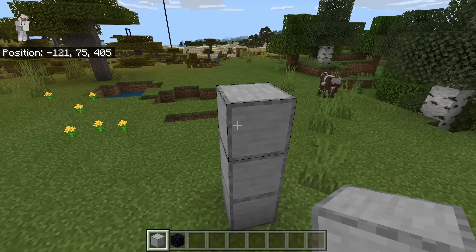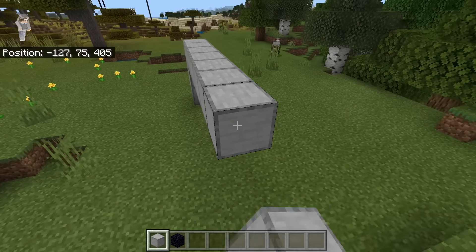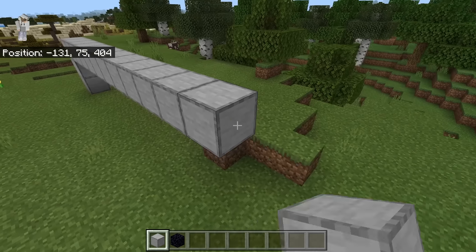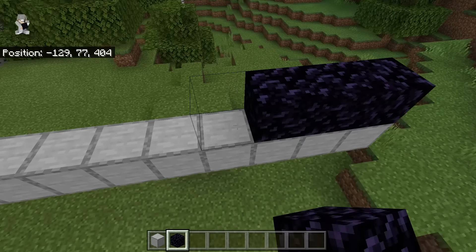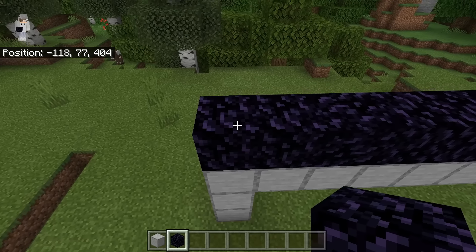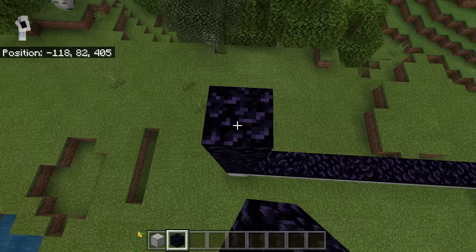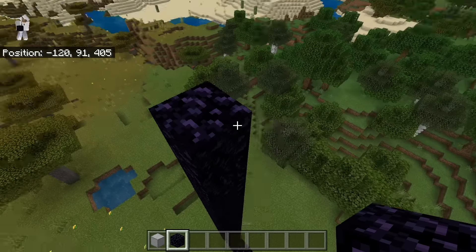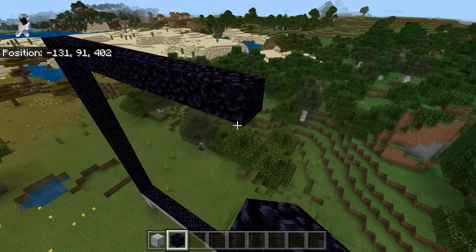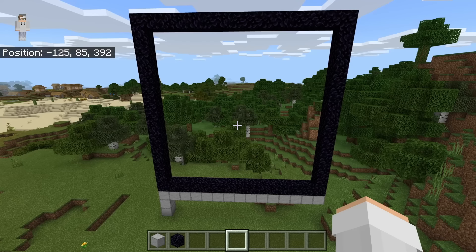Then extend this out until you get to a total of 15 blocks. Then take some obsidian and just cover that. Then build up 15 blocks high. Now we're just going to connect the rest of the portal. After doing this, you guys should have a 15x15 block nether portal.